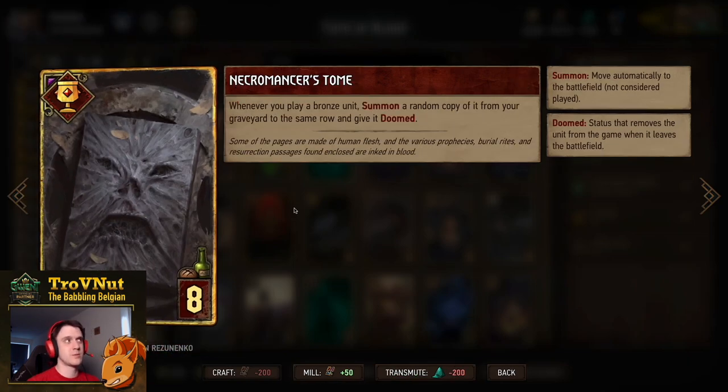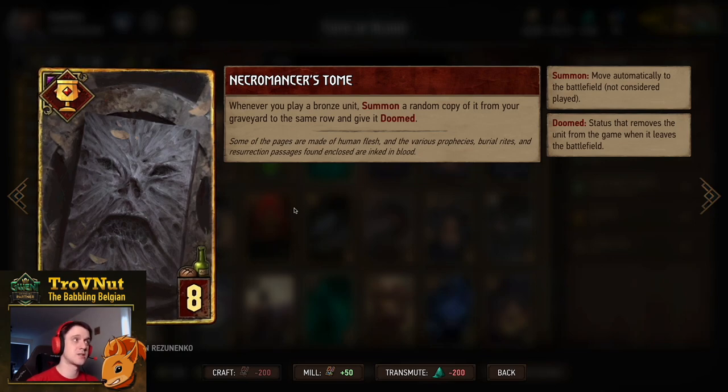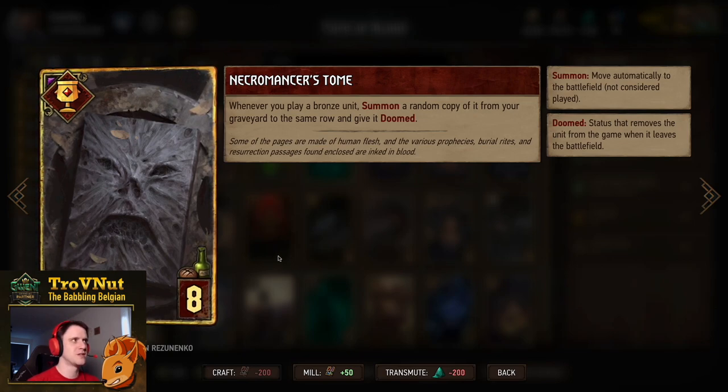Now we have the Necromancer's Tome. We can double up on every bronze card we play in the second or third round, depending on when you want to use it. This card allows you to push really hard in round two as well if you won round one. Don't underestimate the power of this creepy book.